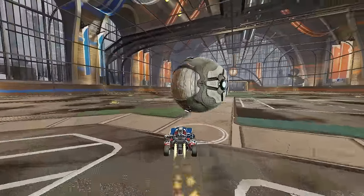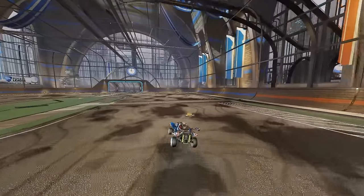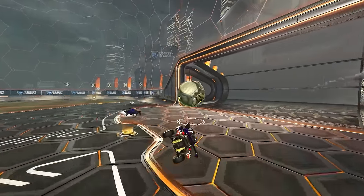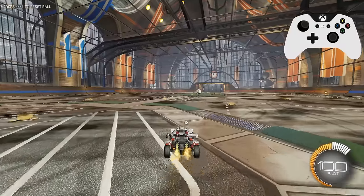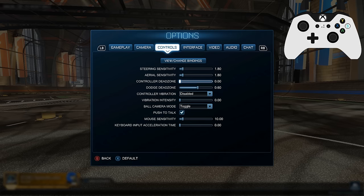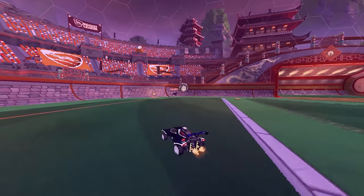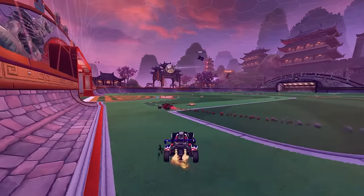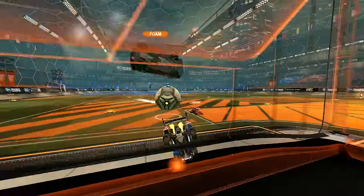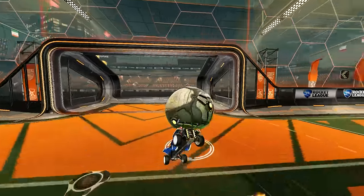The last two settings I want to briefly mention are your controller dead zone settings. What the first controller dead zone setting does is control how far you need to move your joystick for the game to register a movement. For example, if you set it at 1.0, you'd need to be holding your joystick as far as it could go for the game to register any movement, whereas if you set it at 0, the slightest movement will be picked up. Most pros agree you want to be somewhere between 0.05 and 0.10. You want your joystick to be as responsive as possible, but not so low you're accidentally steering your car.